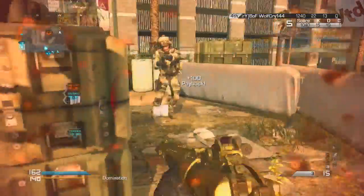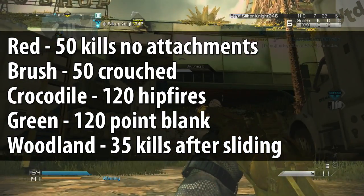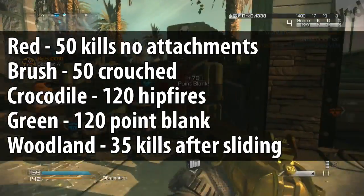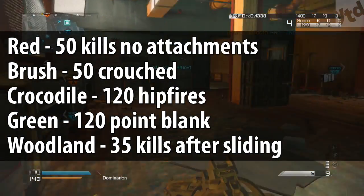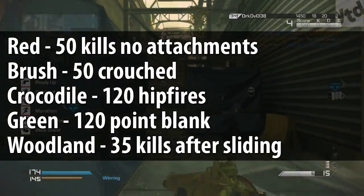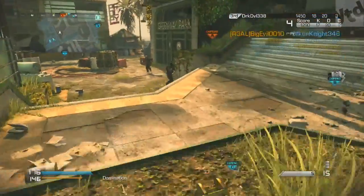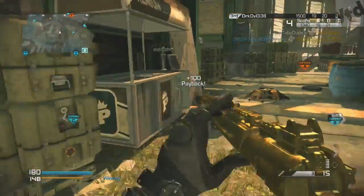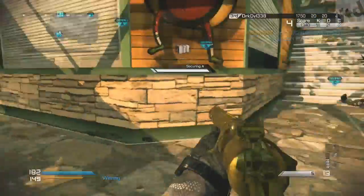Next are the challenges best worked on together: Red — 50 kills with no attachments; Brush — 50 kills crouching; Crocodile — 120 hipfire kills; Green — 120 point blank kills; and Woodland — 35 kills shortly after sliding. You should be doing all of these at the exact same time. No attachments is definitely what you should work on first. If you're sliding right into somebody, you can get point blank kills, hipfire kills, stay crouched, and have no attachments all at once.